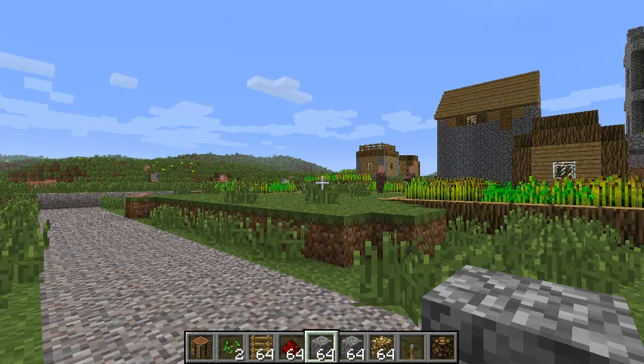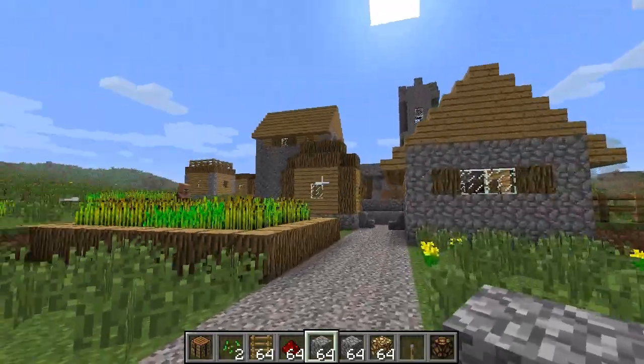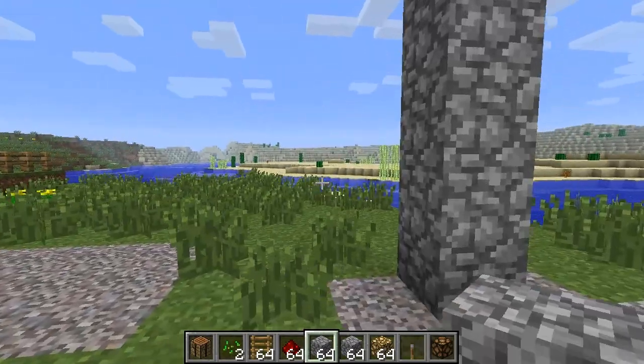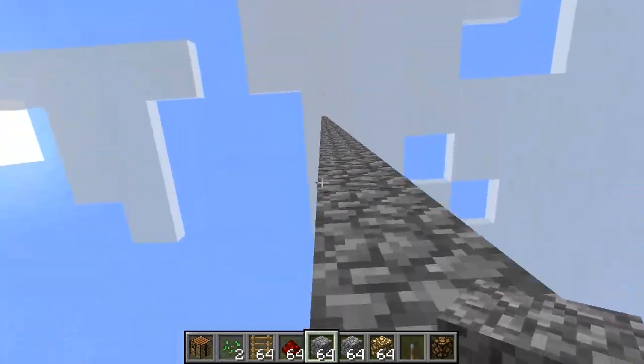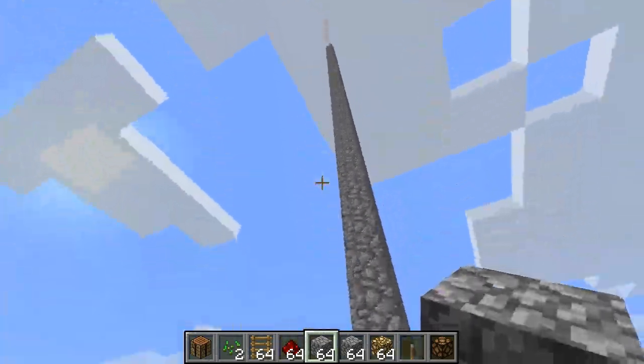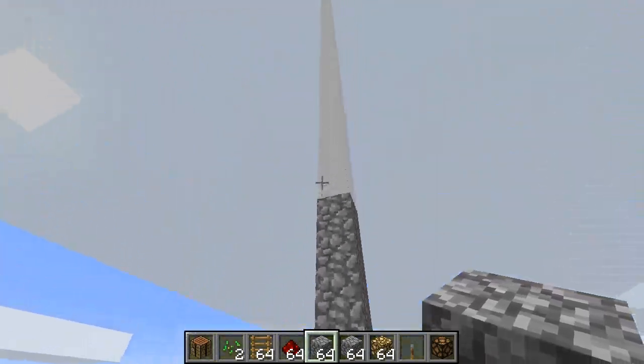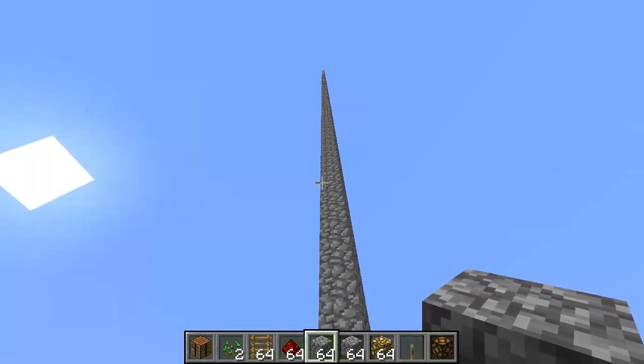Hey, what's going on guys, it's Lucklin here and I want to talk to you about the new snapshot of the week. This is snapshot 12w07a. First of all, you can see a pillar behind me and that pillar goes up 256 blocks — they have officially raised the block height in Minecraft to 256. That is pretty awesome.